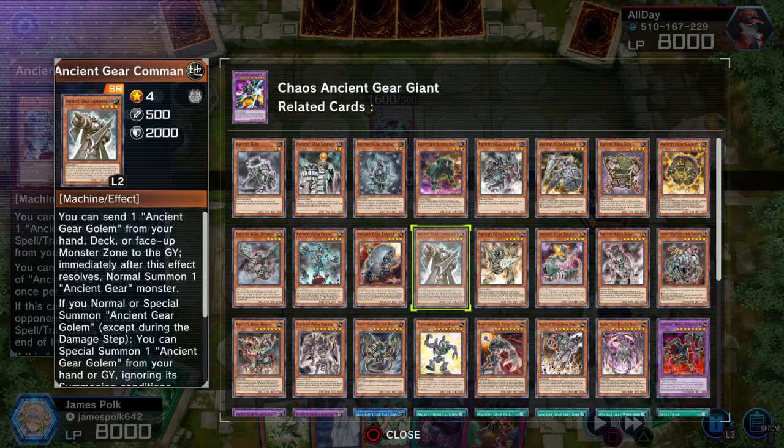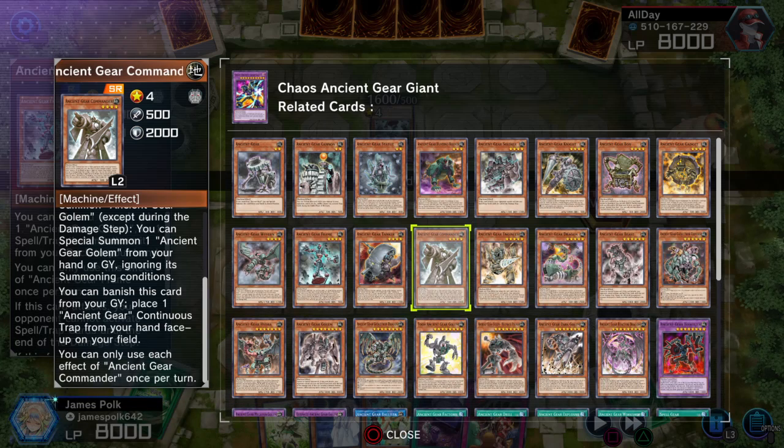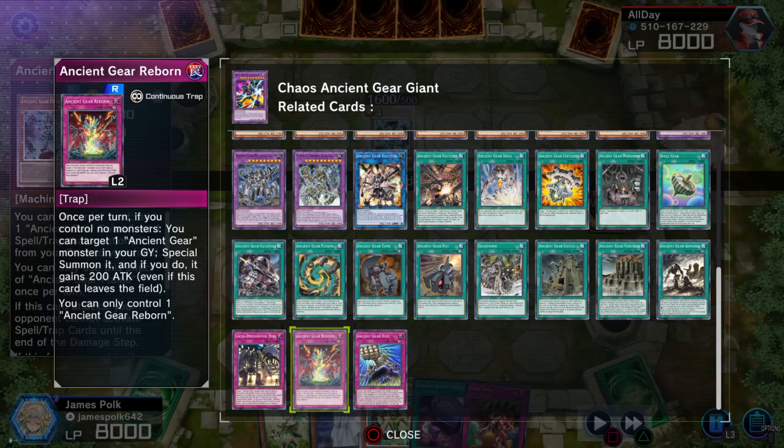Commander is an SR card. You can send one Ancient Gear Golem from your hand, deck, or face-up monster zone to the graveyard; immediately after this effect resolves, perform a normal summon of an Ancient Gear monster. Upon normal summon, you can special one Ancient Gear Golem from your hand or graveyard ignoring its summoning conditions. You can also banish this from your graveyard to place one Ancient Gear continuous trap from your hand face-up on your field. Each effect is once. Commander references Ancient Gear Duel, which we'll go over, and Ancient Gear Reborn, which we already know about.